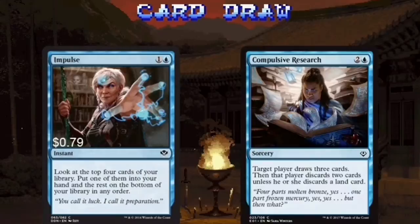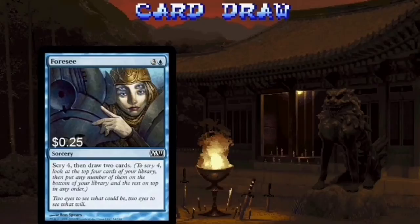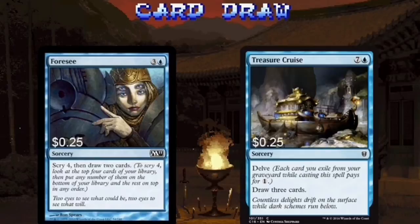Impulse is an improved Anticipate — scoping out the top of your library is always great. Compulsive Research helps refill your hand and can be used to intentionally fill your graveyard with spells you can cast later. Windfall can refill your hand in a pinch, but it's most useful at forcing your opponents to wheel away a hand they've been holding onto. Fact or Fiction is basically a staple blue spell — most of the time it ends up being a lose-lose situation for your opponents, no matter how they split the piles up. Foresee is another classic blue spell — manipulate the top of your library, then draw some cards. Treasure Cruise is at its best late in a game when your graveyard is stuffed to the gills and you just need to refill your hand.